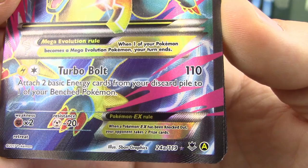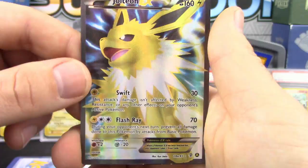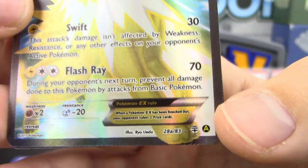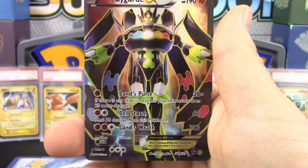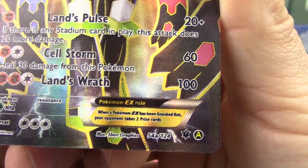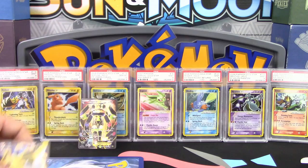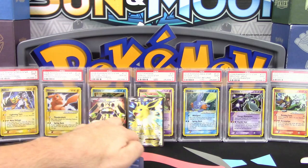We have Mega Manectric EX, which never got a full art — now it's 24A out of 119 from Phantom Forces. Very nice looking card. We've got Jolteon EX from Generations — never had a full art printing, now it does: 28A out of 83, with the alternate print. At least those two we can still play. And Zygarde EX — this is 54A out of 124 from Fates Collide. A fantastic looking card. All of these are really cool.